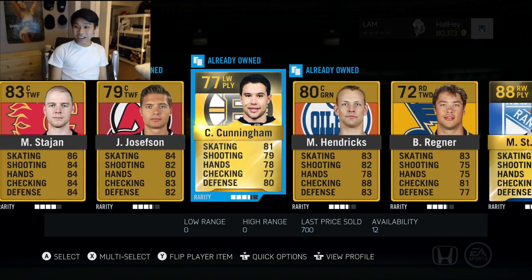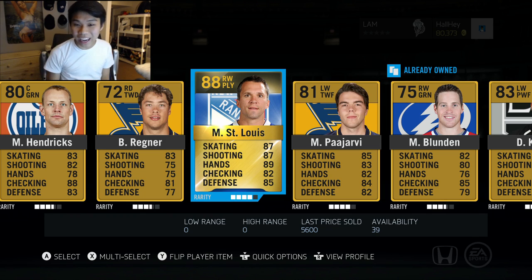Smith, Stajun, Josephson, Cunningham, Martin St. Louis - that's a pretty sick pack, 88 overall in the 20k packs. I like the amount of players, that's for sure.